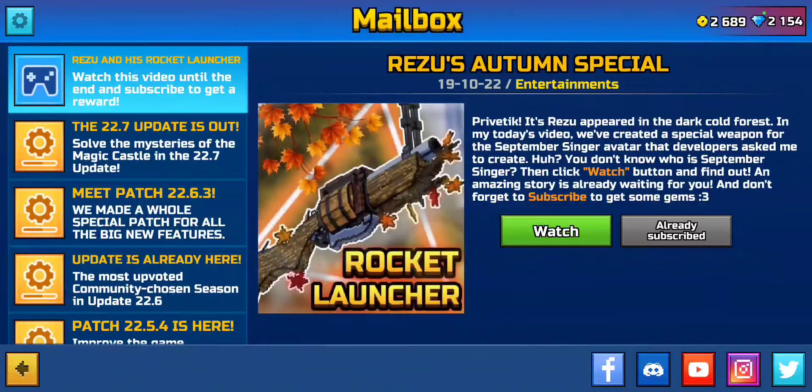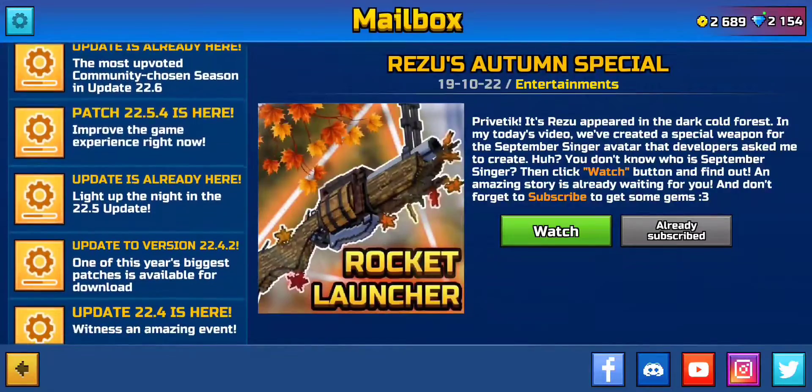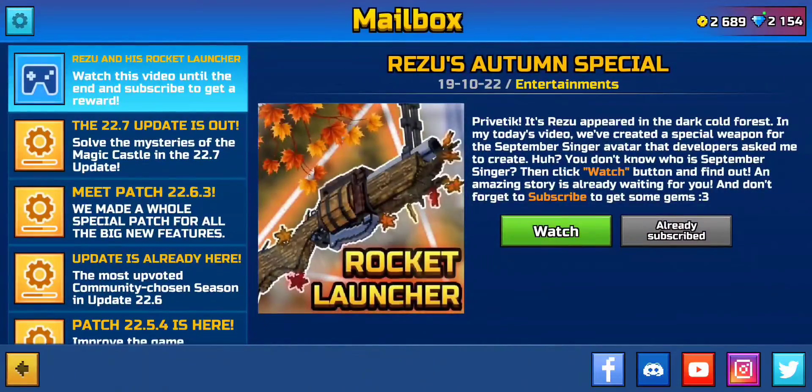The mailbox is another easy gem source. About twice a month, creators advertise in the in-game mailbox and offer gems for subscribing to their channel. I got 35 gems from one and about 22 from another. You don't technically have to stay subscribed, but I recommend it since these are people trying to grow. Easy free gems just by checking your mailbox.